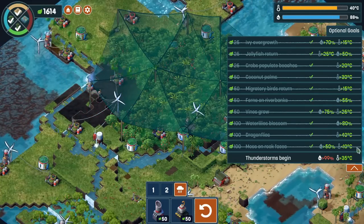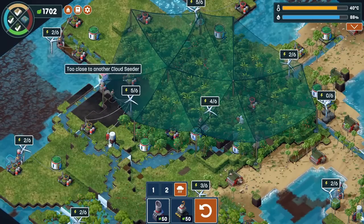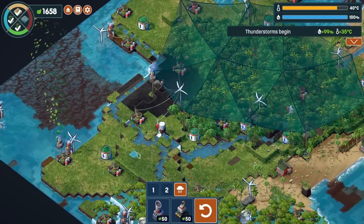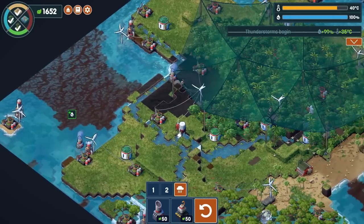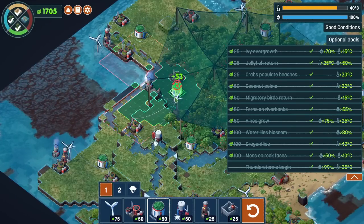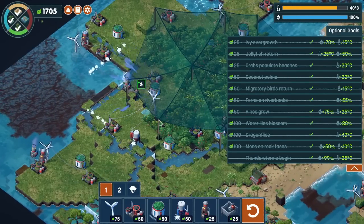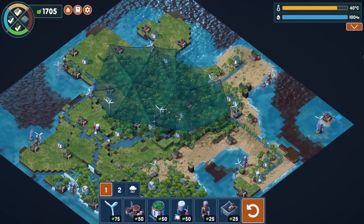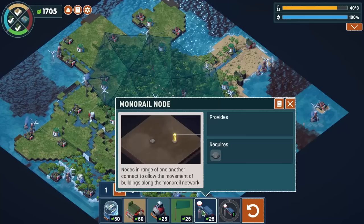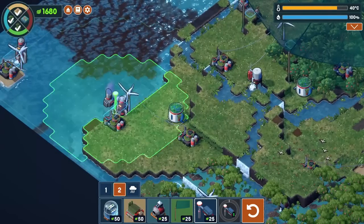In order for us to get thunderstorms we need to get more cloud seeding. This is a great place to do cloud seeding - boom. We get thunderstorms rolling. Let's also re-establish this part so we can re-establish our forest here. Now the only thing we don't have is the coral reef. The reason we don't have the coral reef is because we don't have the monorails. So let's figure out how the monorails work - they're really weird.